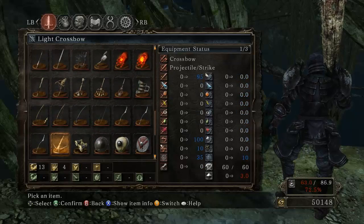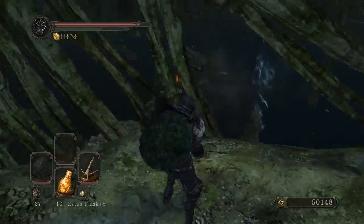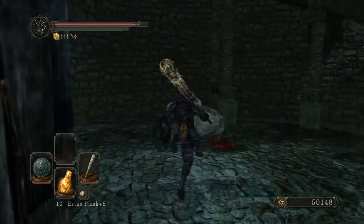I believe we have a crossbow. I'm assuming if I shoot this, the branch is probably going to break and then we can go retrieve it down at the bottom somewhere. I'm not falling for your trap this time, game. Okay, there's another pathway there — we will come back to that.